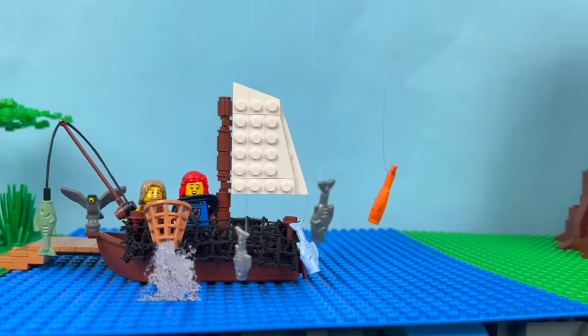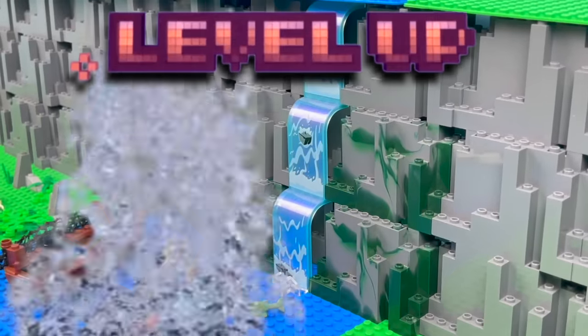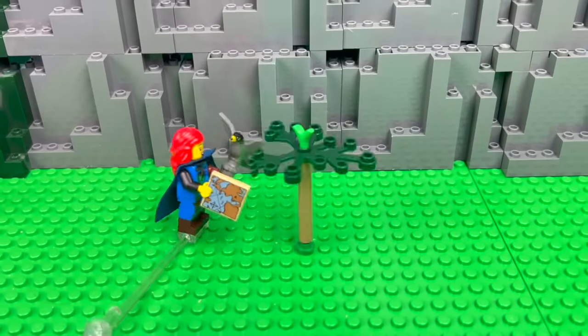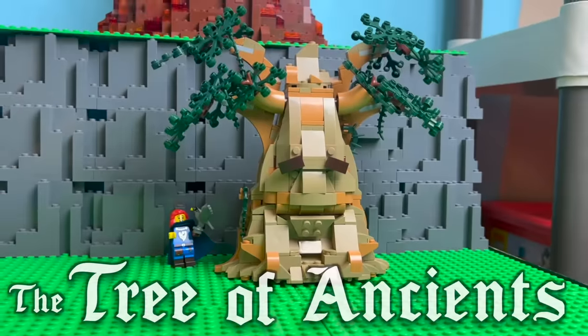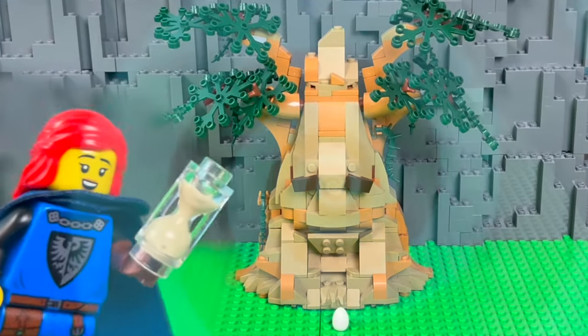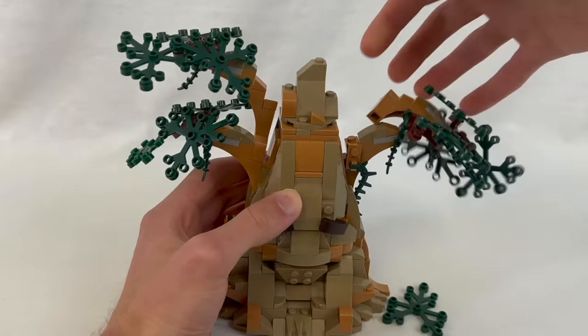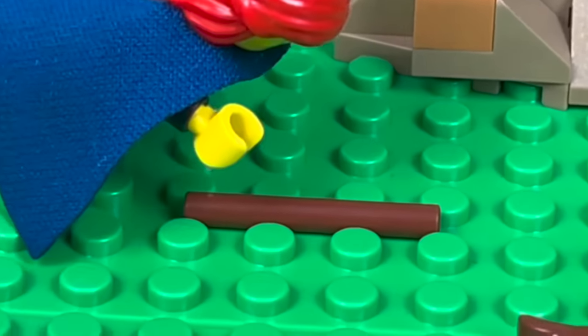I eventually got it working and even hung some fishermen that look like they're jumping out of the water, and one of them had the next map fragment in his mouth, allowing Scarlet to level up. This is where I'm building what's known as the Tree of Ancients — a twisty old trunk said to have mystical, time-bending properties. And it can talk. It took me forever to get all the branches right, but they hold the secret to our next levitation trick.